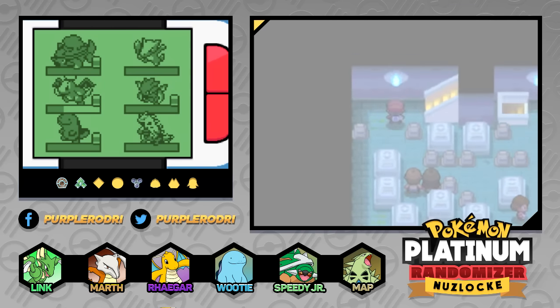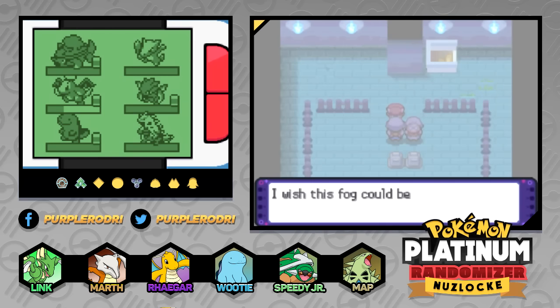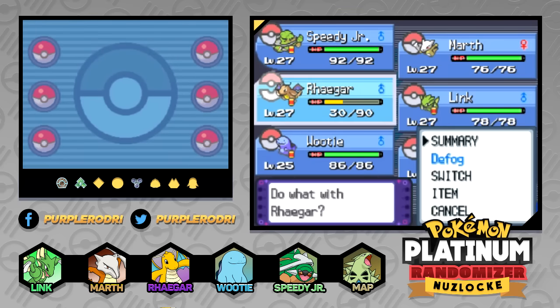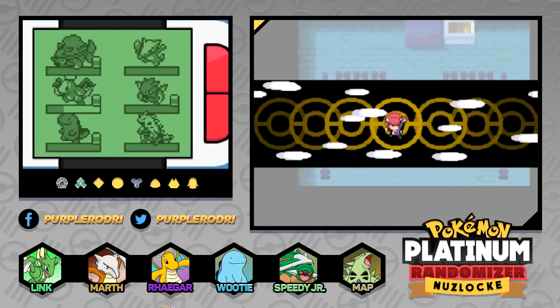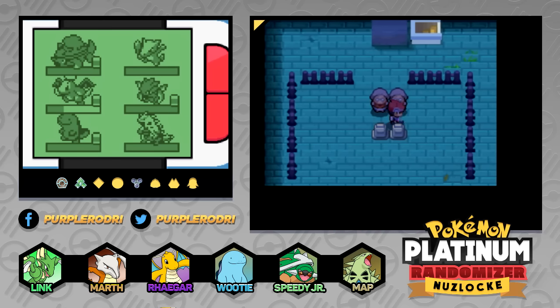Let's continue going up — and there we go, we have made it to the top. These ladies say that the fog is obscuring everything, so we're going to go ahead and use Defog. This is the main reason we actually climbed up here — to help these two old ladies out, because they're going to give us items that can definitely help us out on our adventure. With that, we obtain the Spell Tag, and if we talk to the other lady, she'll go ahead and give us another tag.